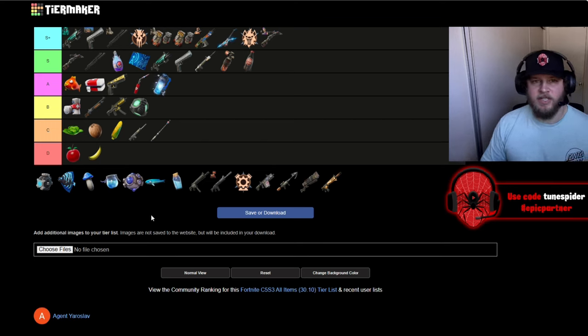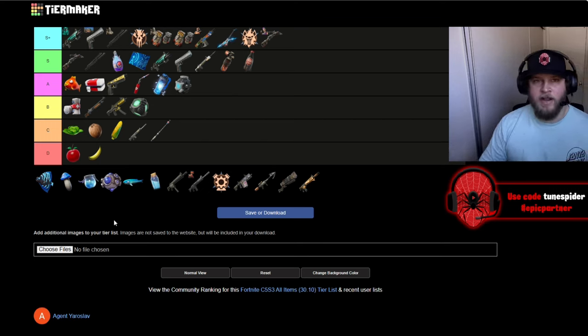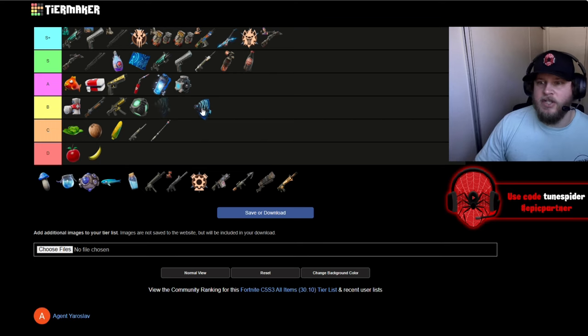The EMP shield breakers are going in A — they're great for disabling vehicles, and I'm so glad they replaced boogie bombs. Shield bubble juniors are going in A as well; they're great for end games in zero build, especially for solos. If you don't have bunkers and you're playing ranked, those end games can be pretty hectic, so it's nice to have cover. Shield fish are going in A — similar to floppers except they increase your shield, I believe by 40.